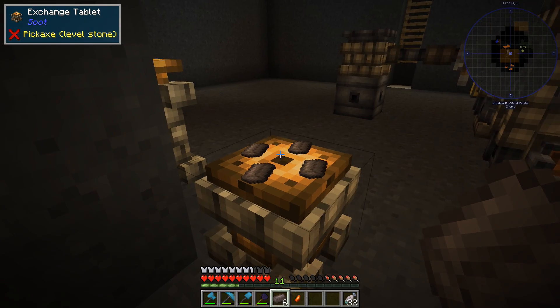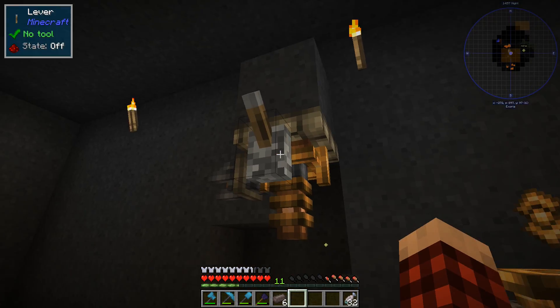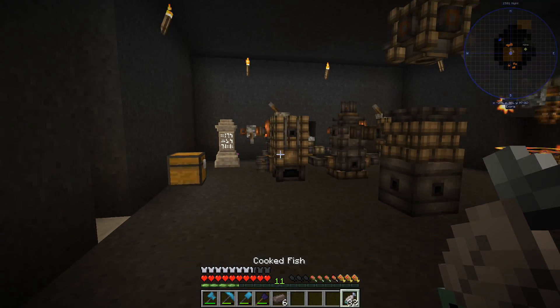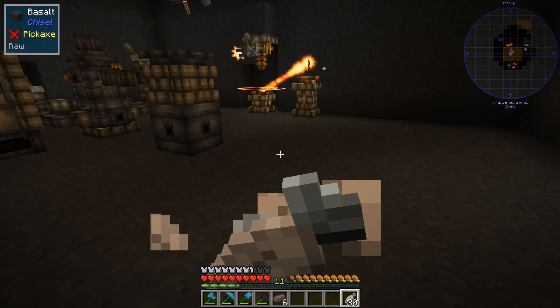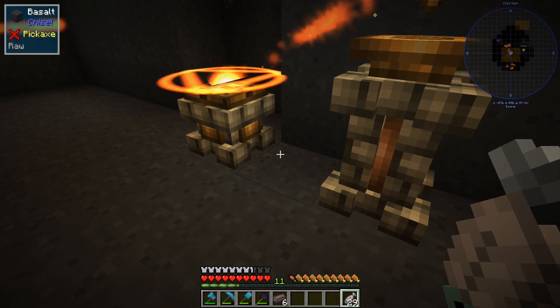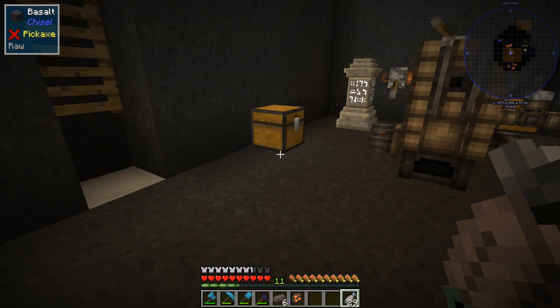Then we're going to put this ember shard. The definition of insanity is just doing the same thing over and over again and expecting different results. So it was 24. If this thing gives us the thing that we need, then we know that it's 24. It does give us the thing that we need. Dang it.